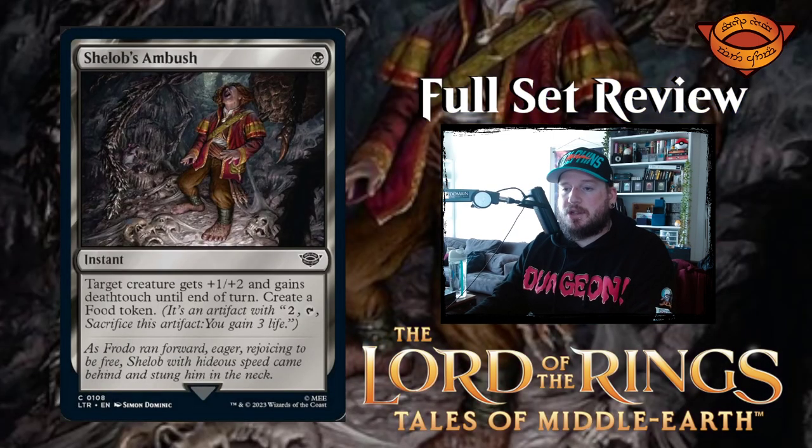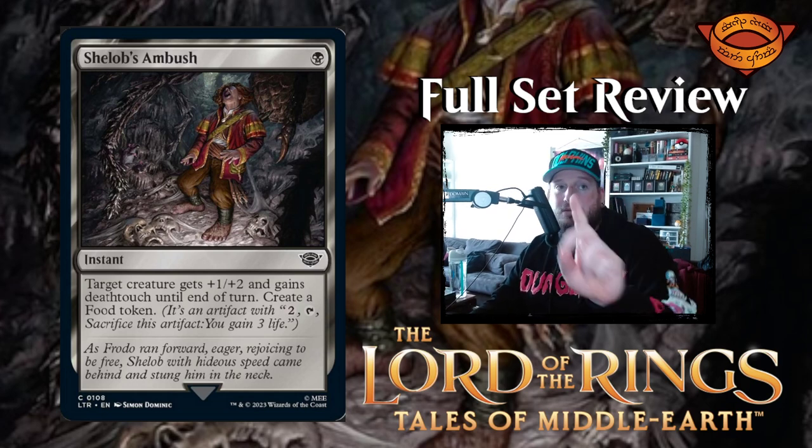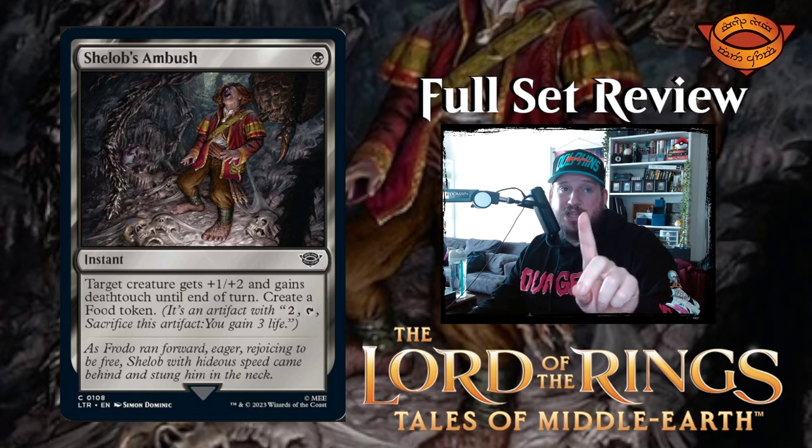Next up we have Shelob's Ambush — one black for an instant. Target creature gets plus one plus two and gains deathtouch until end of turn, create a food token. The art shows a spider eating people.